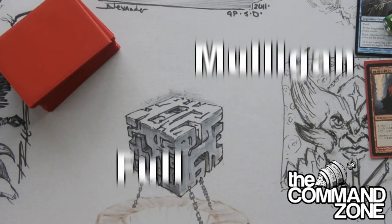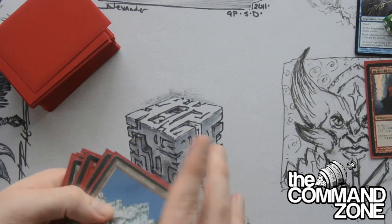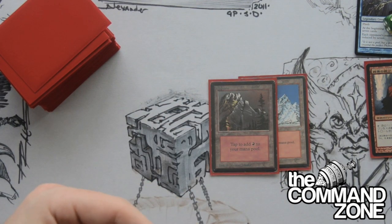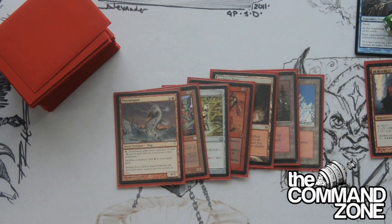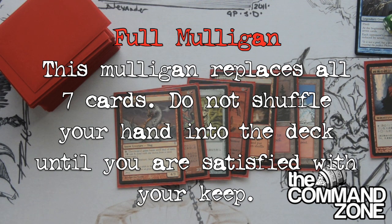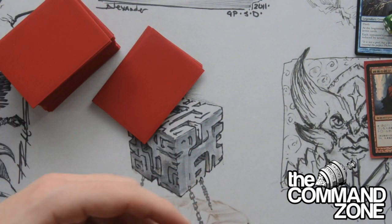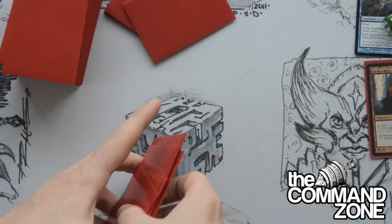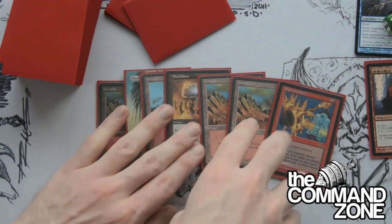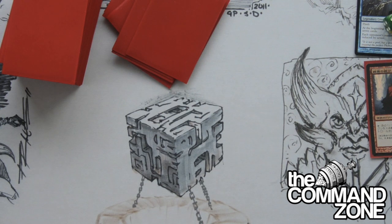With a full mulligan, you scoop up your whole seven-card hand, put it next to your deck — it does not get shuffled in — and you get another seven. In EDH, you get one free mulligan. If you decide to mulligan again, you go down to six, then five, and eventually you shuffle everything back into your deck.